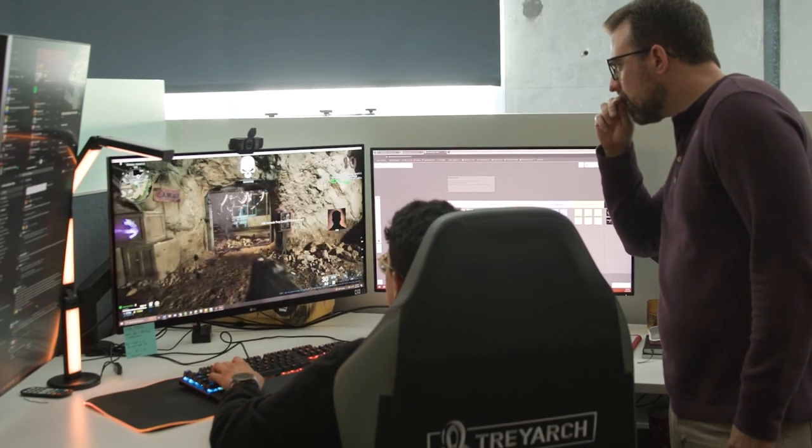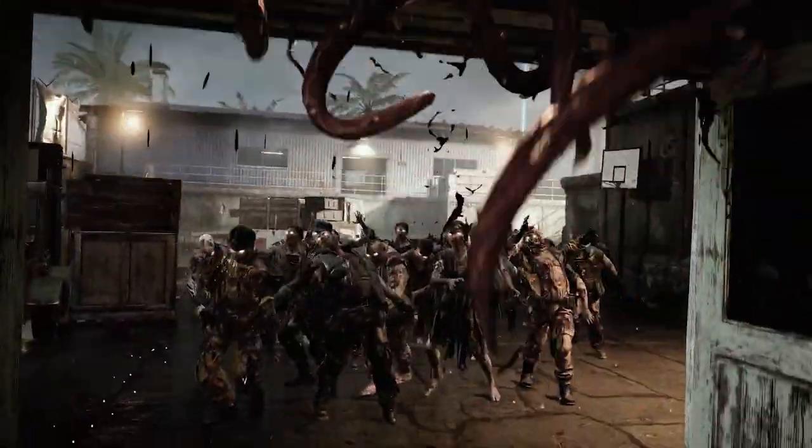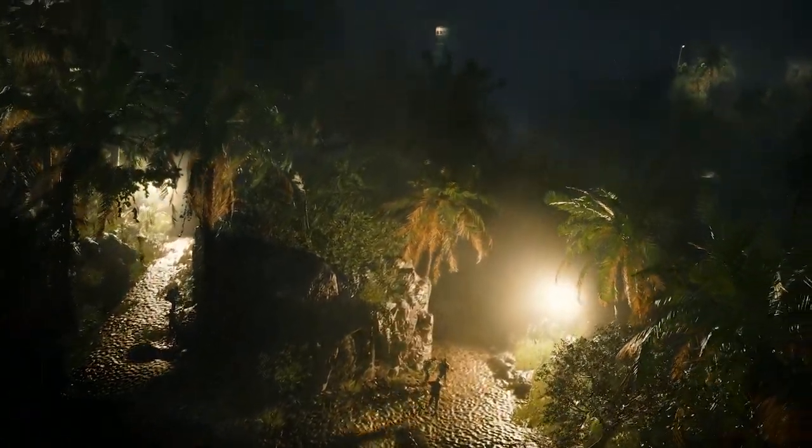The tentacle trap is just an awesome trap. They're placed over doorways — it drops down and eats up all the zombies that pass through. It's a beast of a main quest. It'll use the ocean, it'll use the islands, it'll use every part of the map proper.